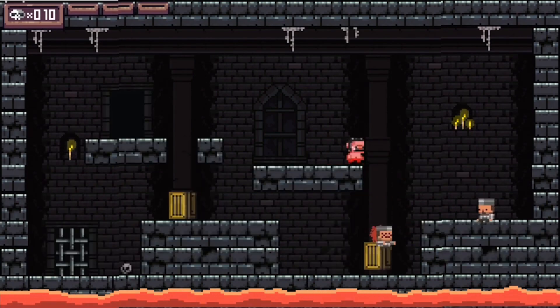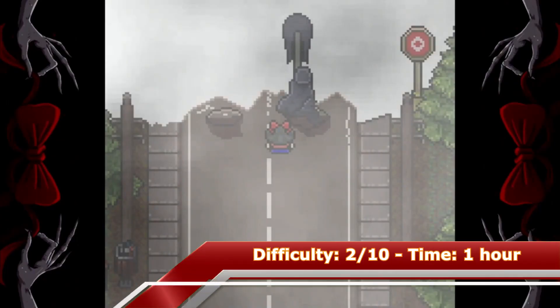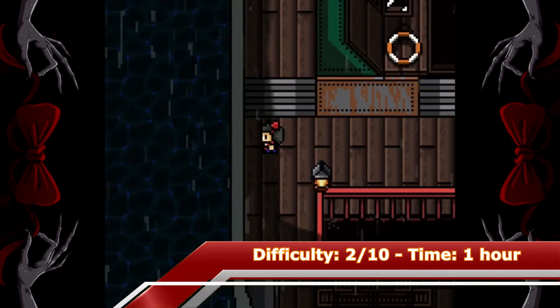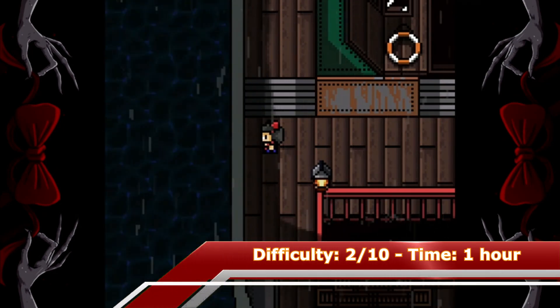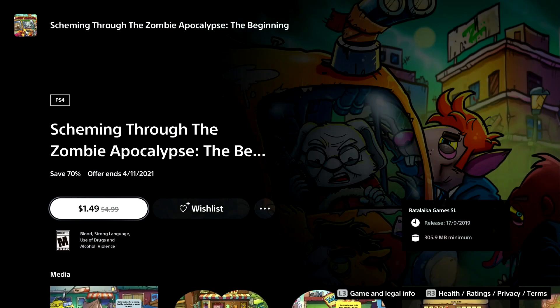The next game on my list is Red Bow, and yes it's from the same creator as Just Ignore Them. A guide or walkthrough is highly recommended because there are a lot of missable trophies. The game has 38 trophies and with a guide it can be done within 45 minutes; without the guide it can take a few hours. It's a pretty fun adventure game and definitely worth the money.